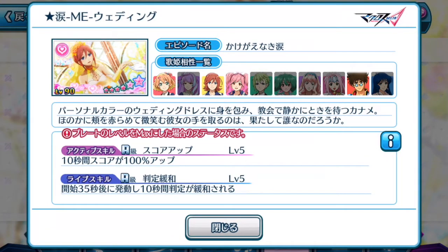First of all, the main thing is it is a pink color plate. Very important because if you ever need to use episode plates with the same color, Kaname's can definitely be used if you need a boost in score. It can only be equipped by four divas, and I'm surprised that Basara is actually one of them.